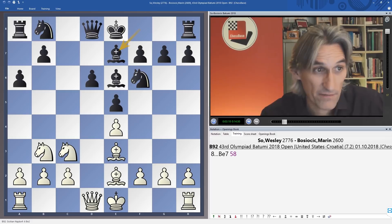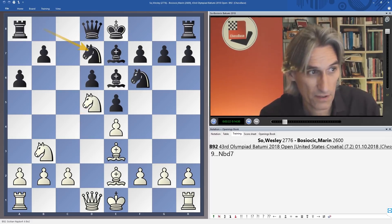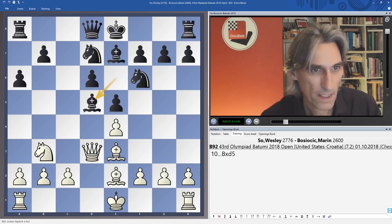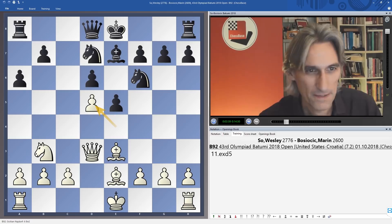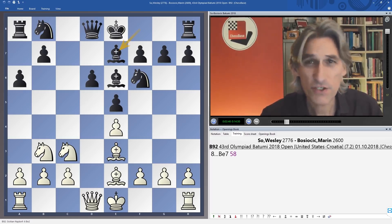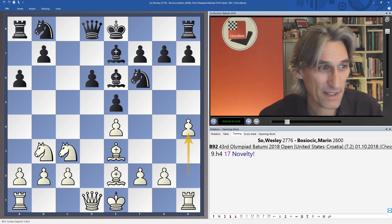Another move here is knight d5, which can lead to very interesting positions after queen d3, protecting the pawn on e4, and sometimes if white is very brave he castles queenside anyway. But back to the game — after just 17 seconds Wesley played h4. Presumably he'd prepared this at home.